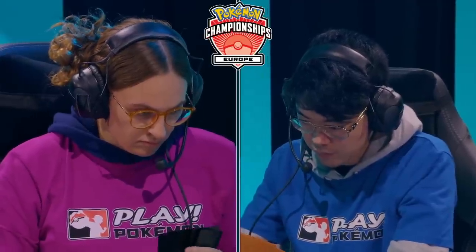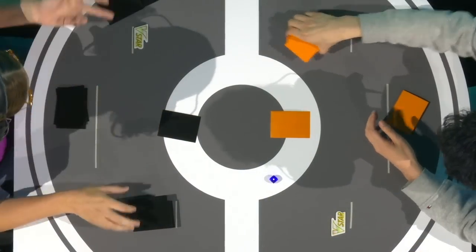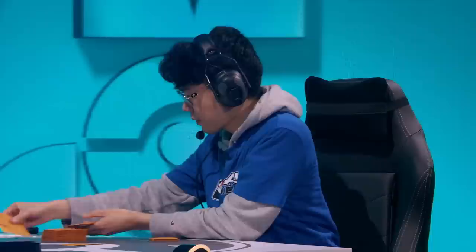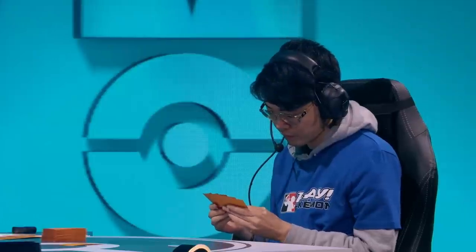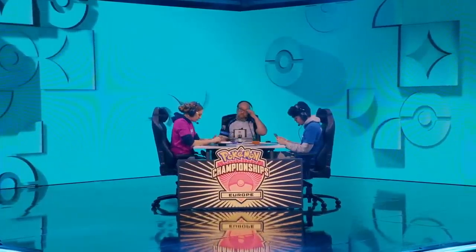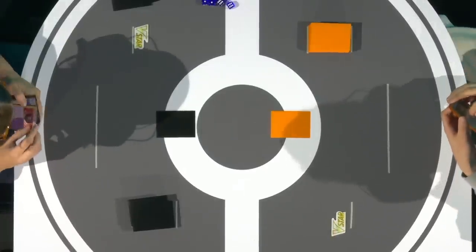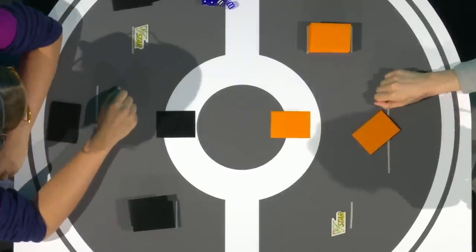We're going to see our players setting up and get into those prize cards shortly. Natalie Miller is going to be playing a Lost Box variant. We have seen a ton of Lost Box so far on our stream, and we get to see it again here on the big stage in our round eight. Both these players are at five and two, so with a win there's an opportunity to maybe ID into Cut in the ninth round.